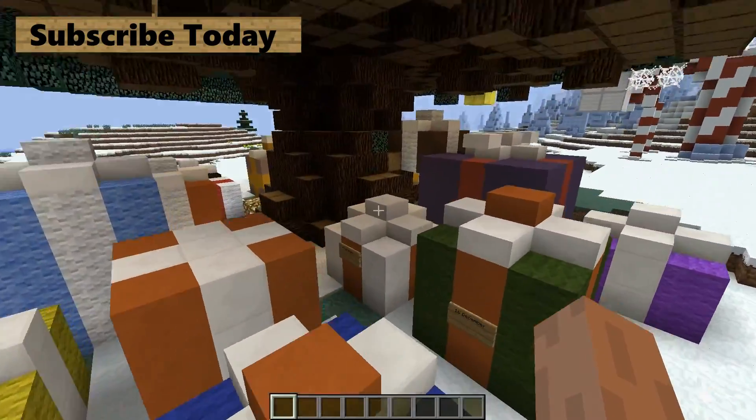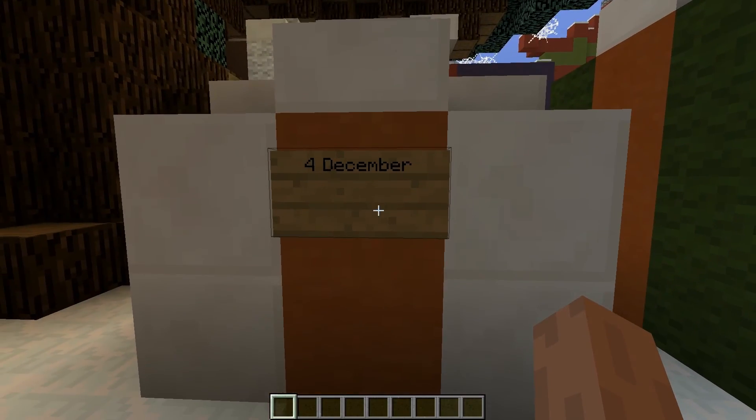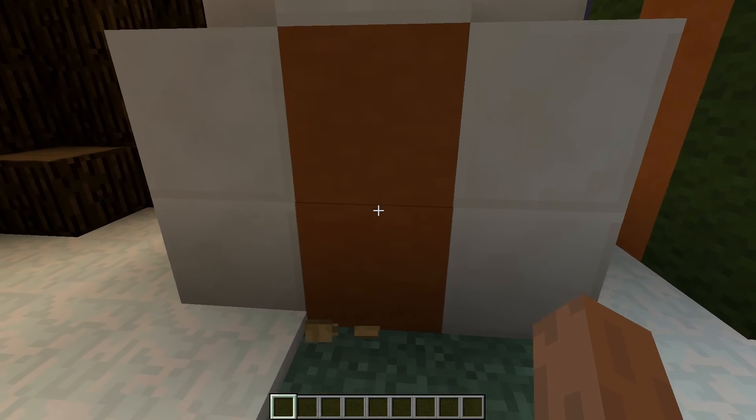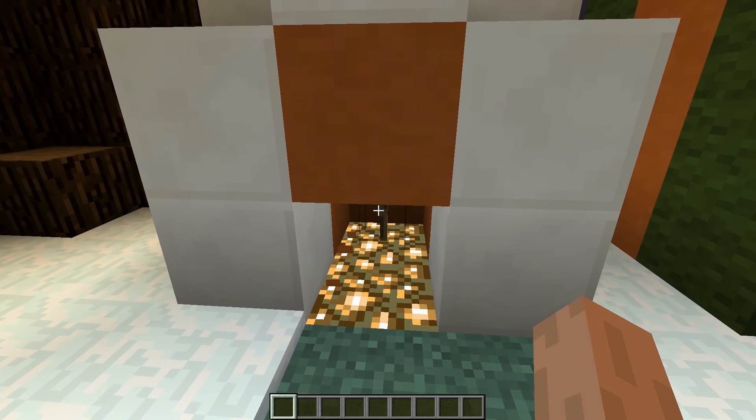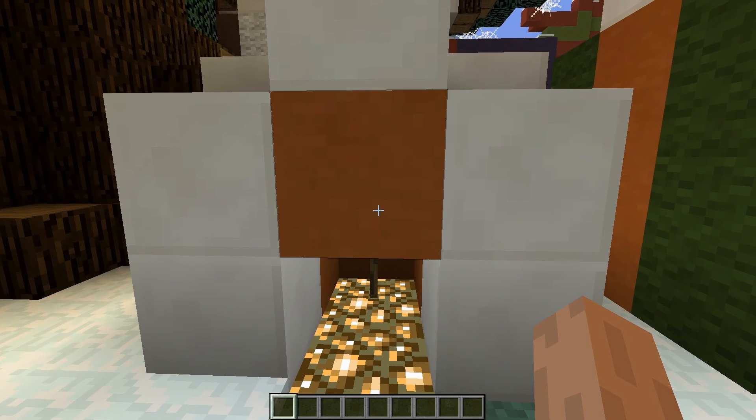So the 4th of December present is right here, so we are just going to go over here and start to open it. We will destroy the sign first, then the bottom block. So we can't really see the sign, and 3, 2, 1, destroy the block.